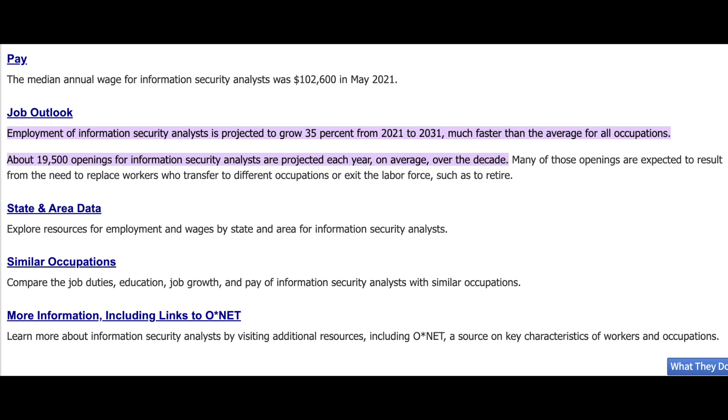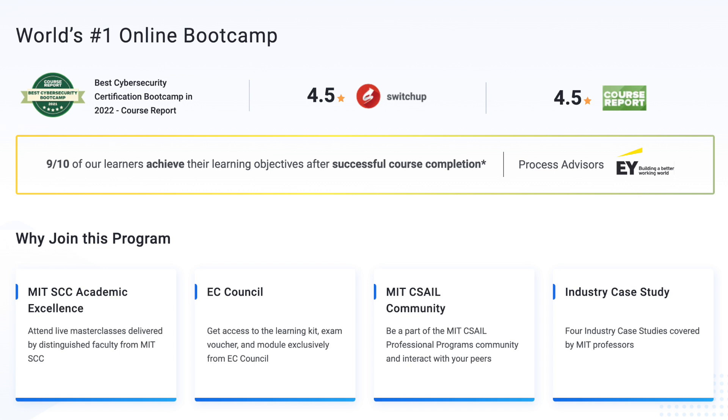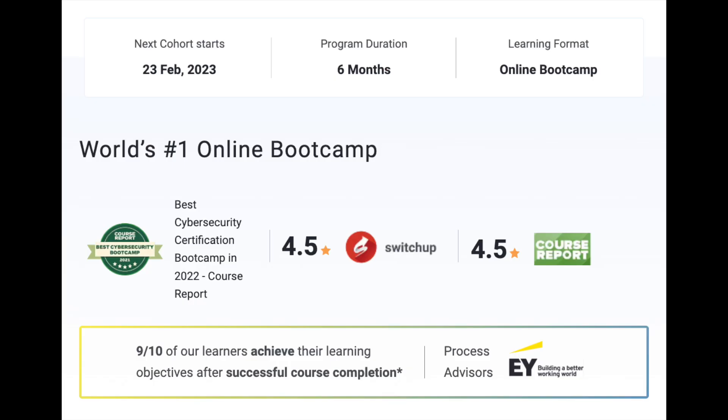Worldwide, there are about 3.5 million open cybersecurity jobs according to Cybersecurity Ventures, and in the U.S. alone that number is about 770,000 jobs. The Simply Learn postgraduate program in cybersecurity is one of the world's top programs, built in collaboration with MIT's Schwarzman College of Computing and the EC Council. It's designed to equip you with the skills required to become an expert in the rapidly growing field of cybersecurity. The next cohort starts in February 2023 with a program duration of about six months, and it was chosen as the best cybersecurity program in 2022 by Course Report.